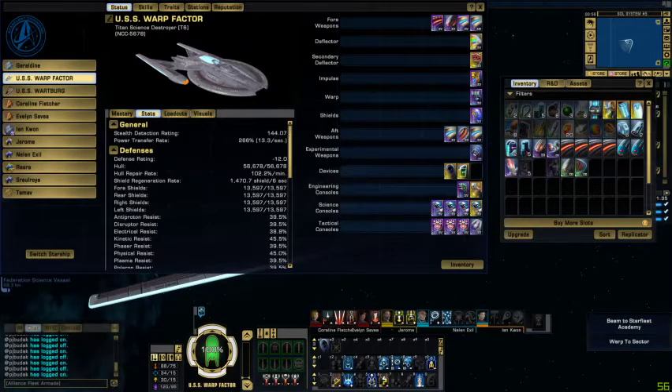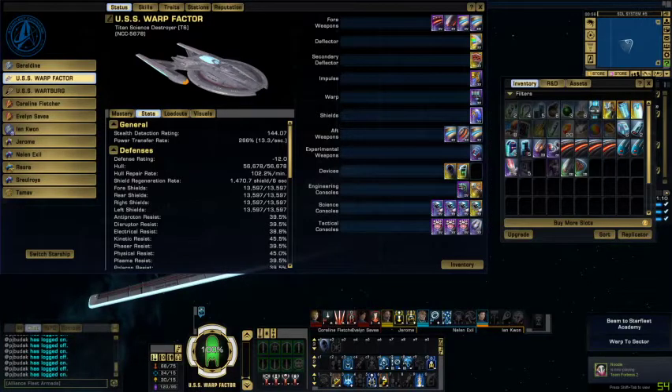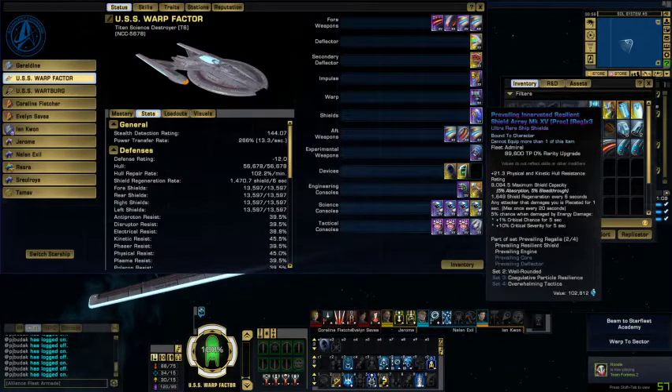We have Elite Fleet Plasma-Integrated Warp Core Mark XV, AMP, engines-to-auxiliary, engine capacitor — that's battery — core efficiency, slipstream, which is more speed for slipstream drive. For shields we got Prevailing Innervated Resilient Shield Array Mark XV. Resilient is probably one of the better shields for science characters — you could go Covariant depending on how your build is set up.